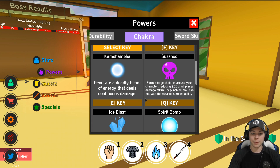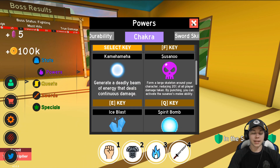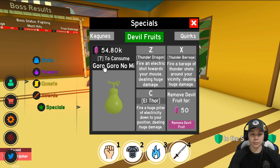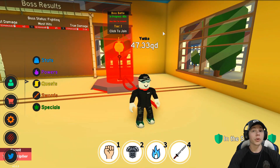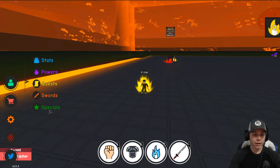Fire Fist, I have Kamehameha, Spirit Bomb, and I also have some specials — Kagune, I got Eto, Devil Fruits, I have the Gororo Onomi which is electric, and quirks — I got my Overhaul Quirk. So that is what we're going to be rolling with. As soon as this battle's done we'll get started. We got 20 something seconds before this battle starts.